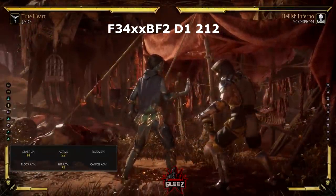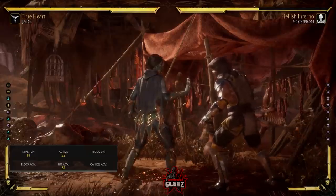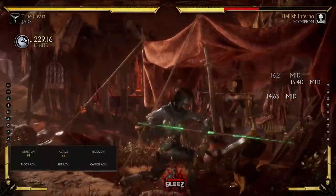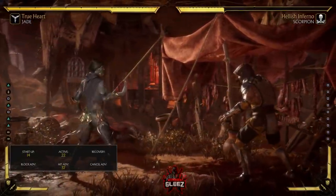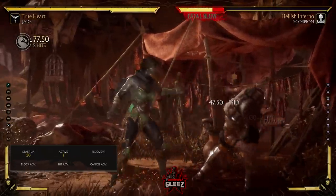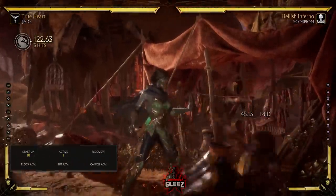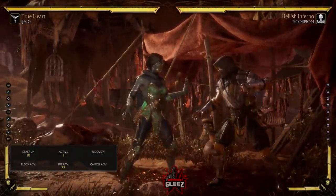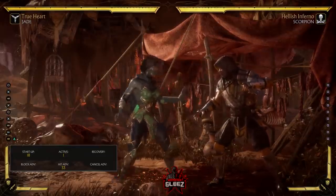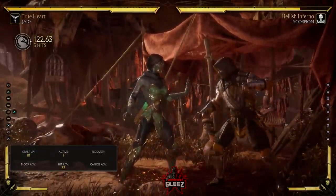You can also use the low there to get a nice combo off of a low starter. Let's take a look at that one more time. So we have the low starter and it works really well. If they do block, you can keep it safe — this into the last three is actually safe, like minus five. You can hit-confirm it visually: if it hits, cancel into this; if it doesn't hit, just go with the three.